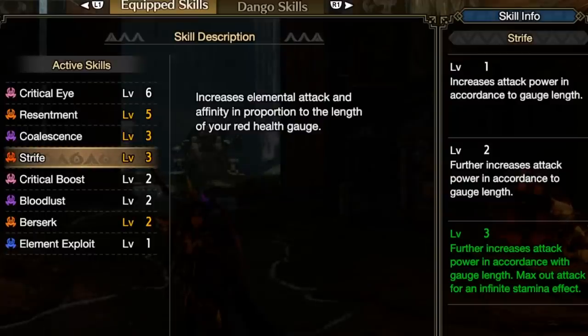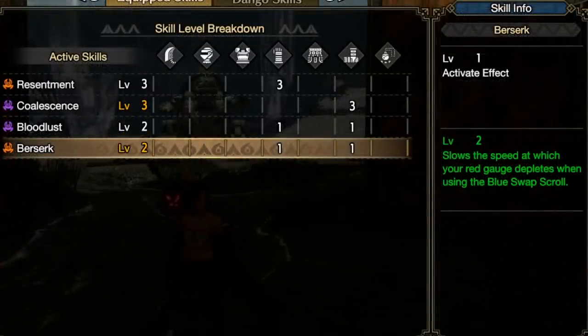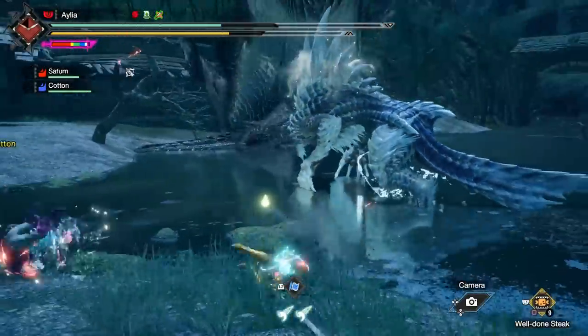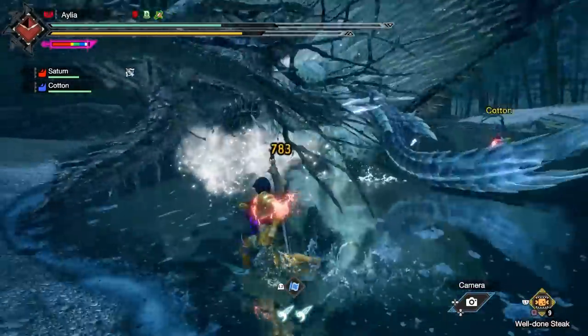I feel like I'm getting lost on this metaphor, but the thing is both skills are rather vague in how they're described and rather vague in how they actually work. And even more confusingly, one of them - the most important to understand - Berserk, well, works differently in the training room than it does in an actual hunt, which gives a vastly different interpretation of how powerful it is. So today I want to go over both Strife and Berserk and let you guys know what exactly you're dealing with, should you choose to use them.